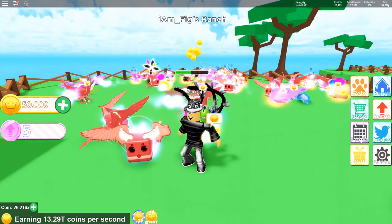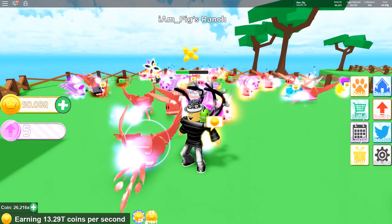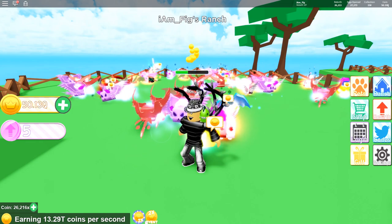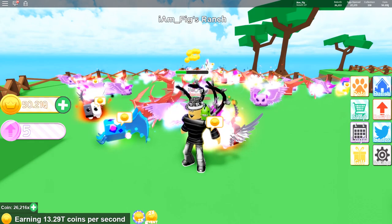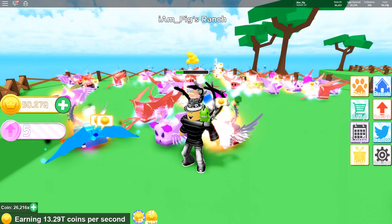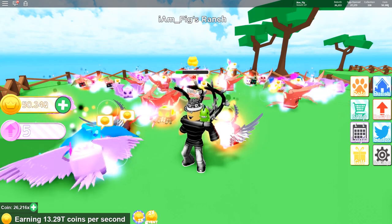What's up everybody, welcome back, I am Fig, and we're here again with some more Pet Ranch. They just updated the game for reaching 50 million visits, so I'm going to be showing you guys some new codes to get some free stuff in Pet Ranch. Also, if you have a certain amount of rebirth coins, you get a new pet — an Albatross God pet to add to your collection. I'll be showing you guys how to get that free pet if you have 50 rebirths.